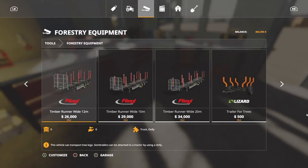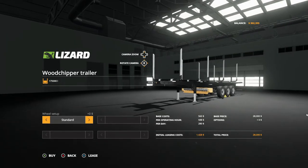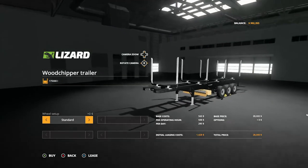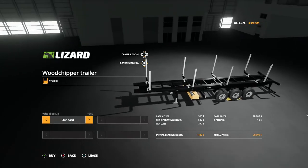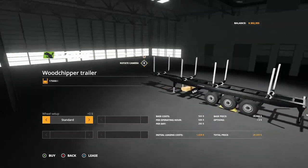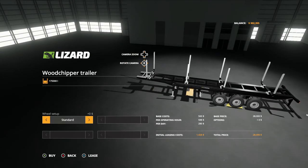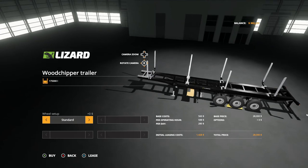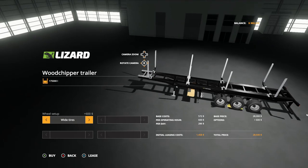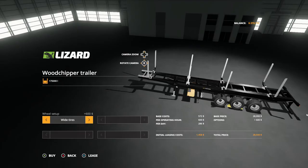Or this trailer over here is a little bit different. See that yellow thing there? That's a wood chip grinder — it turns logs into wood chips and puts them back on the log trailer. We're going with wide tires on that. Alright, I'm gonna buy that.